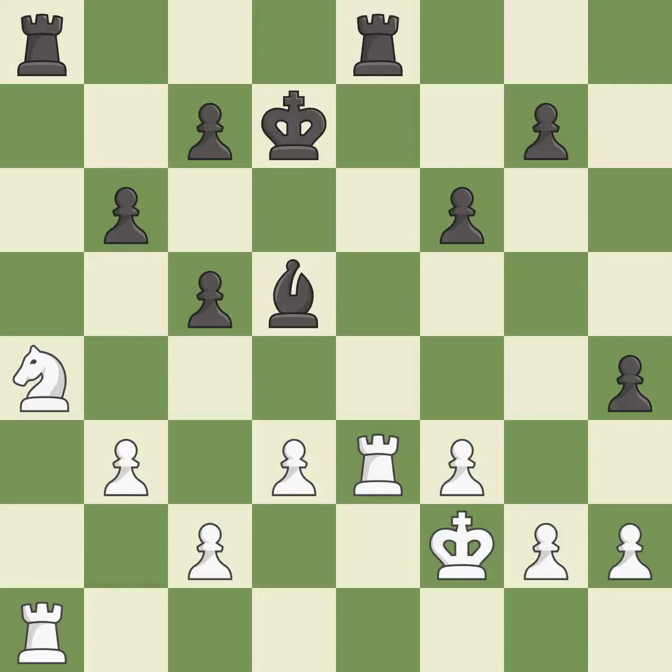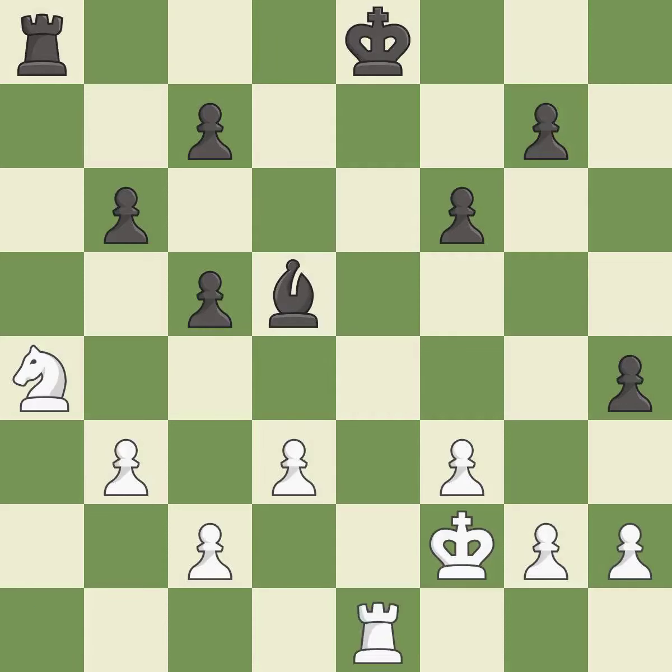This fights against the opposing rook for the open file — it is excellent. This is an equal trade — it is excellent. Recaptures. This is the start of the endgame and Black is equal — it is best. The rook is now on an open file, which helps control squares across the board.